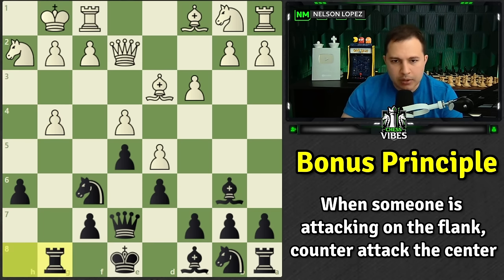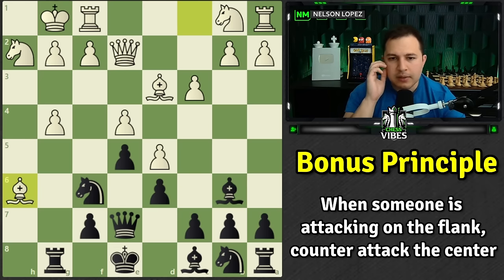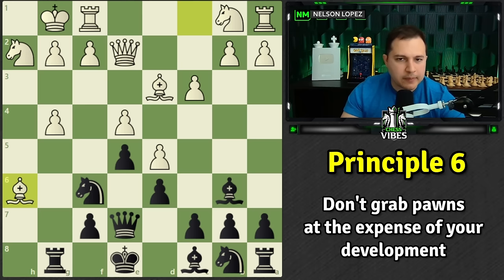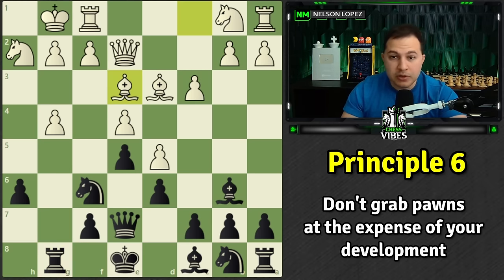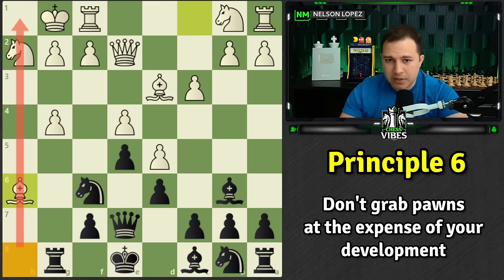So g4 takes, and what happened next? Rook to g8 — bringing in the rook, lining up, now threatening to take. Remember, this piece is pinned so white can't use it. Bishop takes h6 — a very greedy move. This is the sixth principle: don't grab pawns at the expense of your development. Usually, grabbing a pawn like this is not as good as developing a piece — something like bishop to e3, developing a piece and dealing with that annoying bishop along the diagonal. Also, never grab pawns like this in front of your castled king because you've just opened up another file where a rook or queen can attack you.